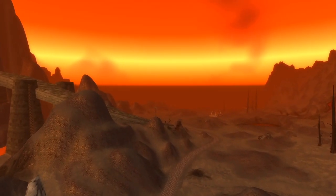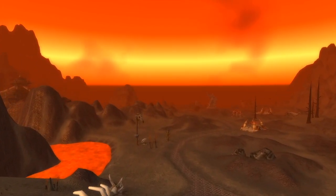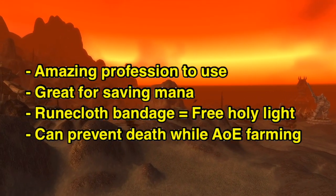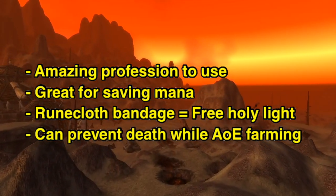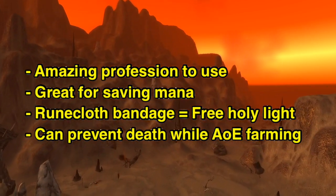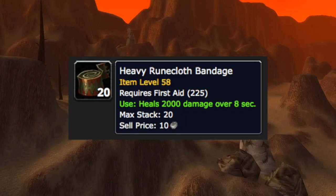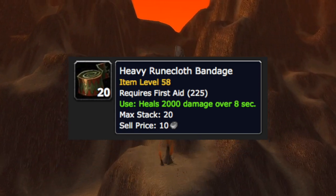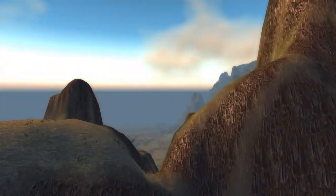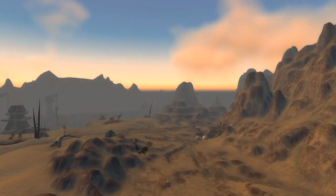Before we jump into the exact step-by-step guide, I'd like to point out some of the positives to this profession along with the negatives, if any. First aid is an amazing profession to use, not just for us paladins — which you may wonder, as a class that can heal, why would I even want this? But it's also fantastic for any class in the game. It's amazing because even as a paladin, if you look at the heavy runecloth bandages, they heal for 2000 HP. Essentially, that's a free Holy Light heal once used. So for situations like farming, where you've got a couple of seconds to get off a quick cast, it's amazing for saving mana.